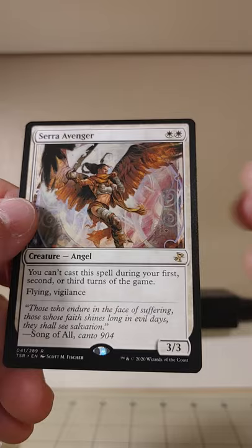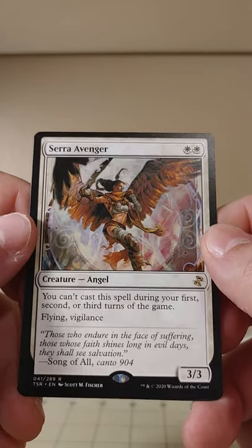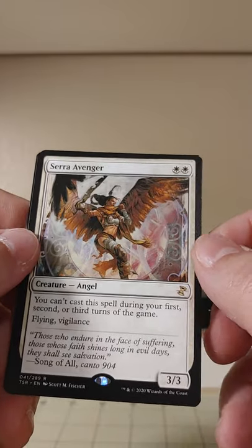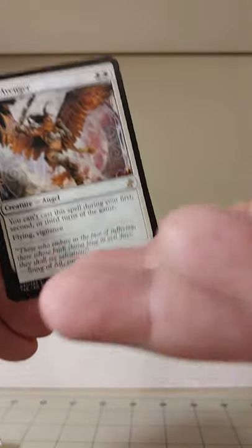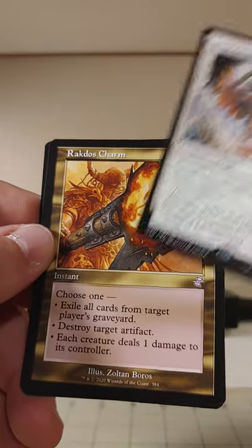And we've got a rare — Serra Avenger, an angel for two white mana. You can't cast it during your first, second, or third turns of the game, and it's a 3/3 Angel with Flying and Vigilance. Why? Why? Why? Weird card.